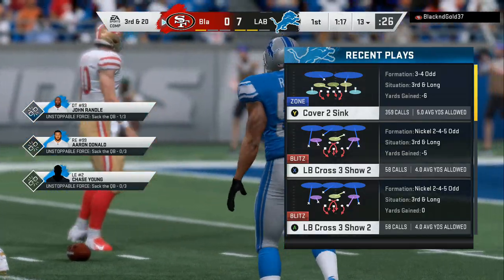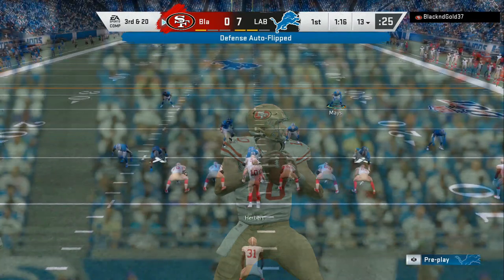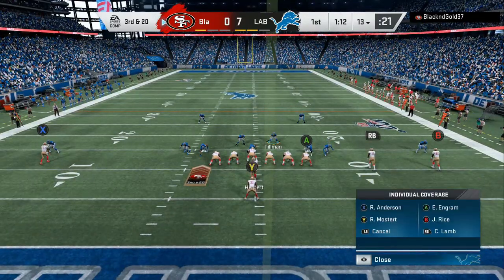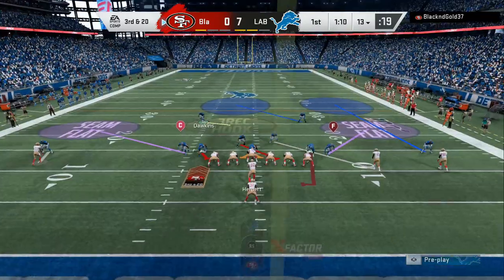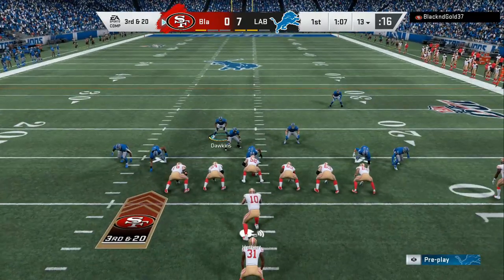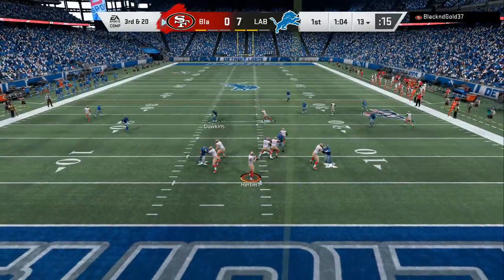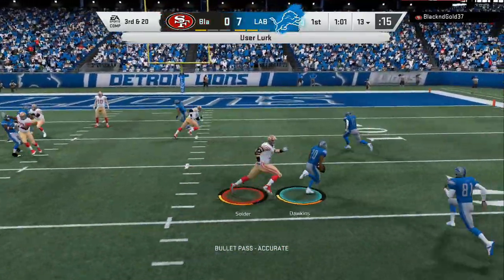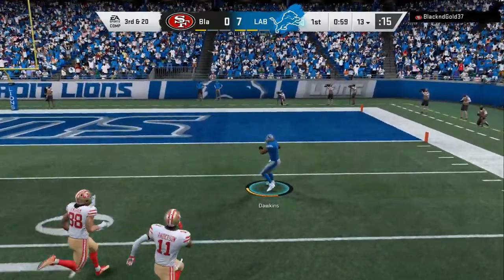Now it is 3rd and 20, so you want them to have to throw a quick route. Now we're going to dial up the pressure, bring him in like he's blitzing off the outside, and look at my shell behind. Cross-man, the blitz is coming. Coverage with a cover 3 shell — your opponent won't get enough time to figure it out. The only thing open is where your user is lurking, like I told you in the last video.